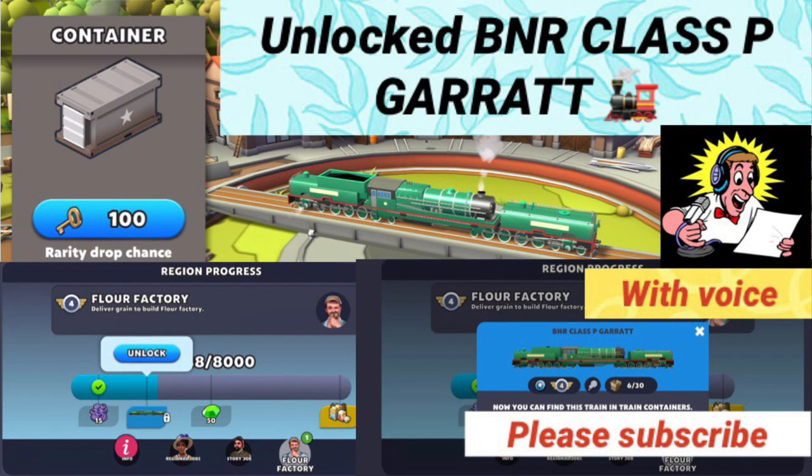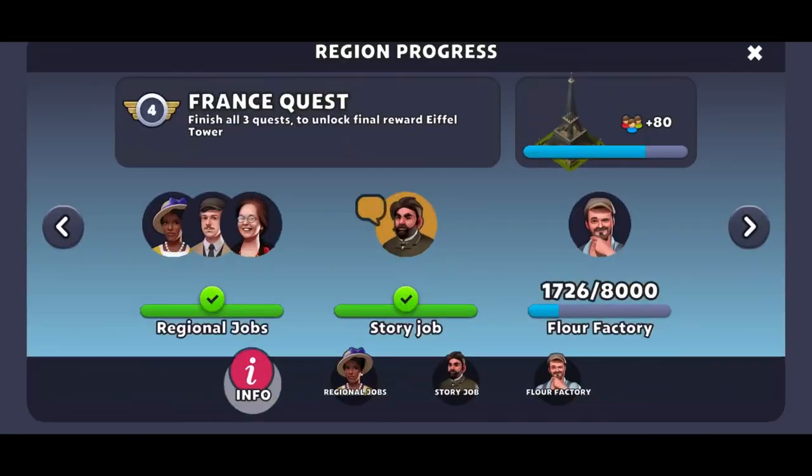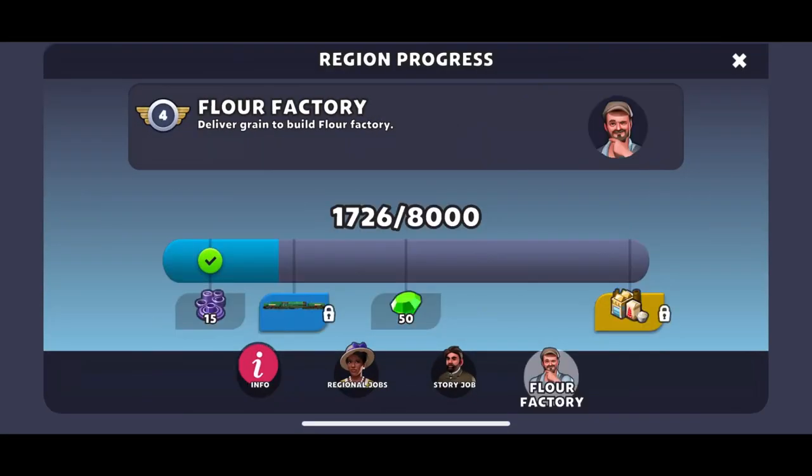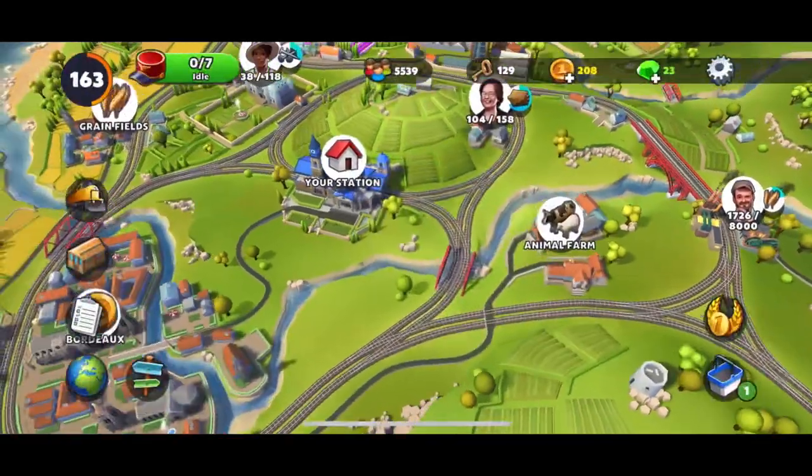Welcome back to the channel — Train Station 2. I unlocked this B&R class P. Finally, I think it's been some time. I've always wanted to do this because this is one of the three trains I'm lacking in the region of France, Region 4.